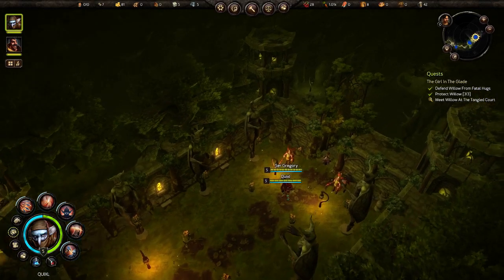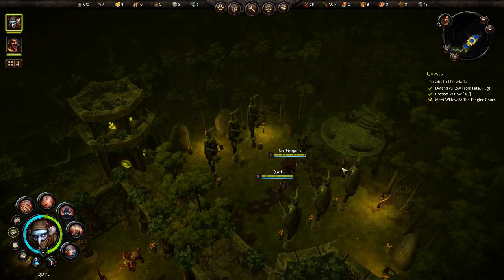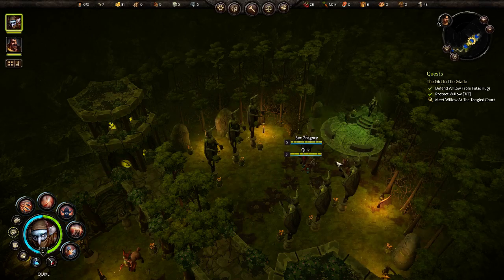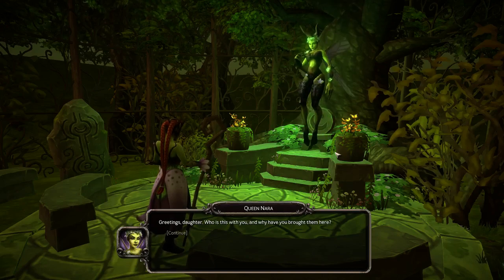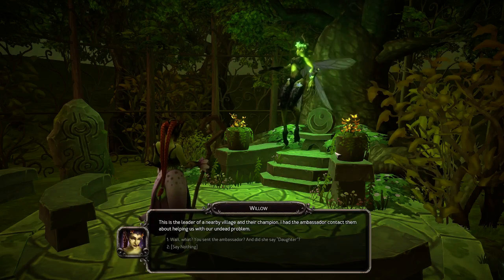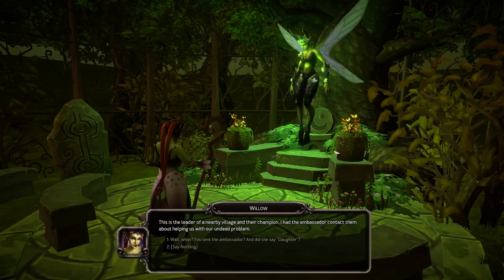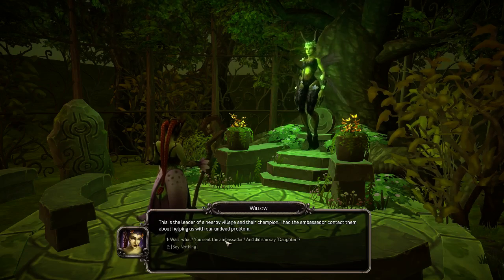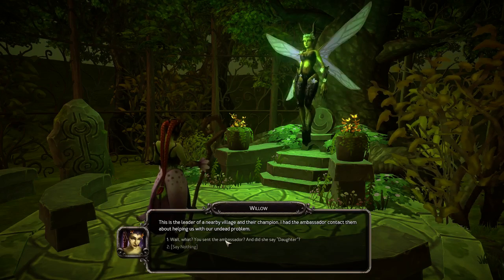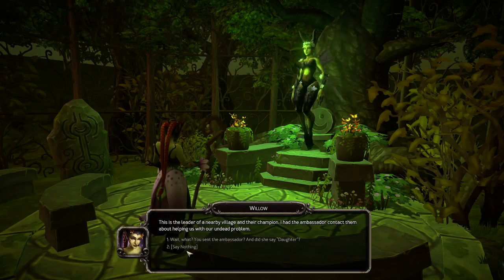Let's talk to the queen. 'Remember, the queen can be difficult, so let me do most of the talking.' That works for me. Okay, so we've got to go in here now. 'Greetings, my queen.' 'Who is this with you and why have you brought them here?' 'This is the leader of a nearby village and their champion. I had the ambassador contact them about helping us with our undead problem.' Now she did tell me to stay quiet, so I'll say nothing.